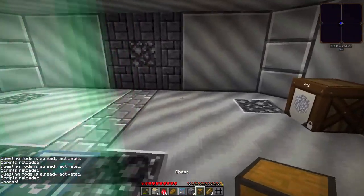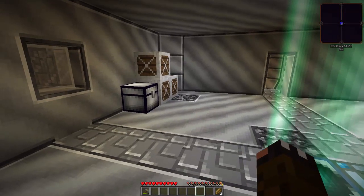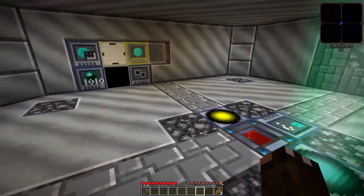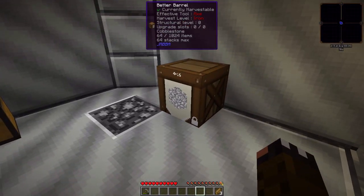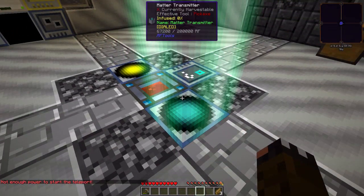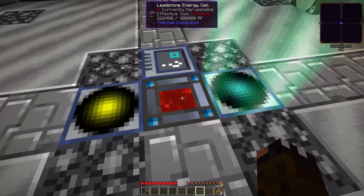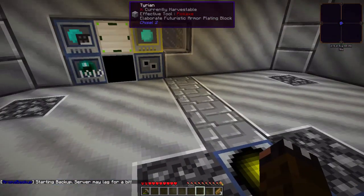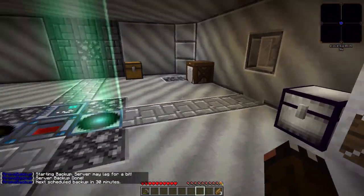Let's put a chest down, dump that stuff off. Let's keep the pickaxe in case we need to, keep some food. So we need to make a few more trips. There's a combo there. Alright, let's go back. Oh, we've got to let that build up.